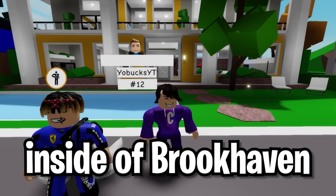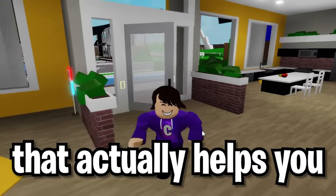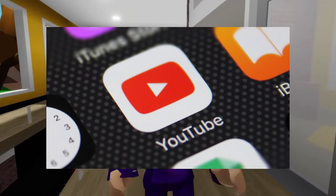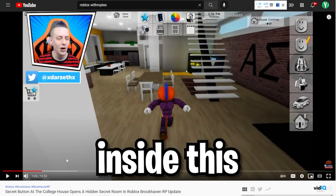This house is hiding a huge secret inside of Brookhaven. Apparently there's a new secret button inside here that actually helps you unlock a room. This comes from a YouTuber named Darzat, who is going to be showing us a huge secret inside this house.